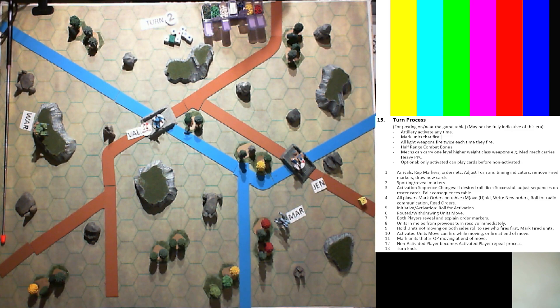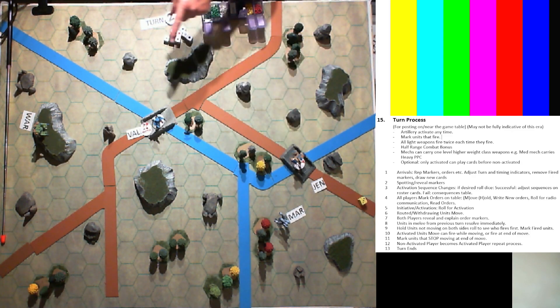Turn number two - the blue tan troop, we'll call them blue tan, they have got the initiative and they're going to be activating. In the process of the turn, you go through all the administration of picking up stuff from last turn and everything.